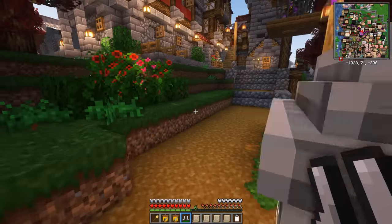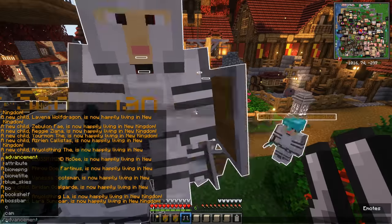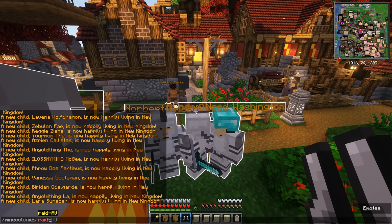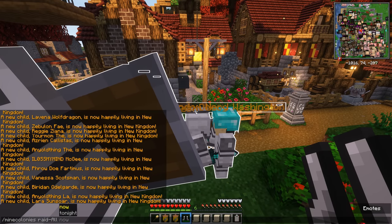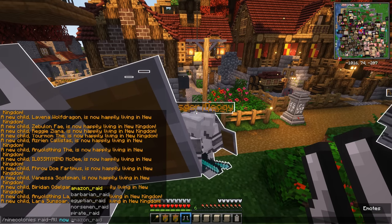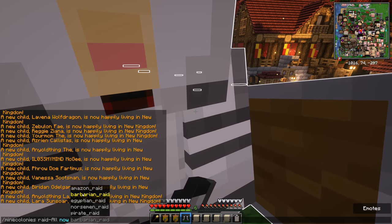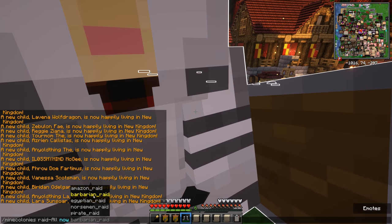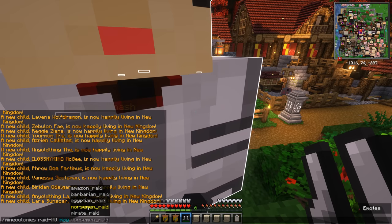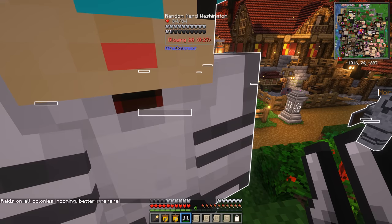Now what we're going to do is trigger a raid, because sometimes raids just don't happen for a while and it's frustrating — we want to test our guards. So we're going to use a Mine Colonies command: mine colonies, set raid all, and raid type. We get to pick what kind of dudes we want to come against us. Apparently the game decides what foes attack based on the biome your colony is in. We've seen Barbarians, Amazons, Pirates, and a Norseman raid. What we've never seen is an Egyptian raid — so that's what I want to trigger. Raids on all colonies incoming — better prepare!